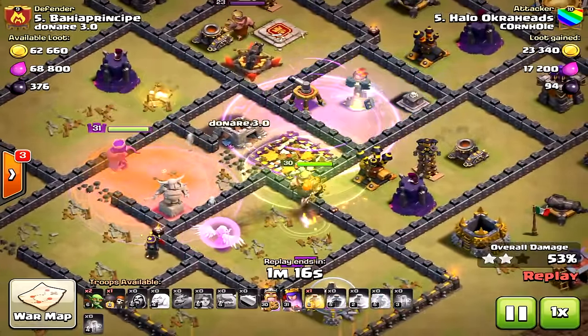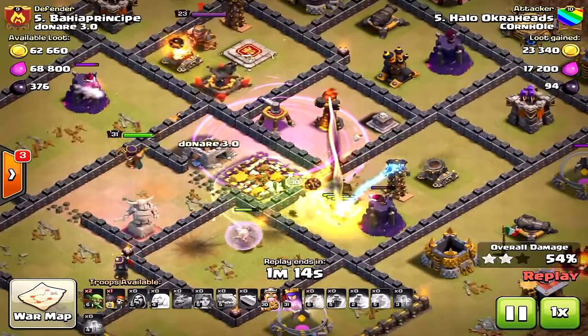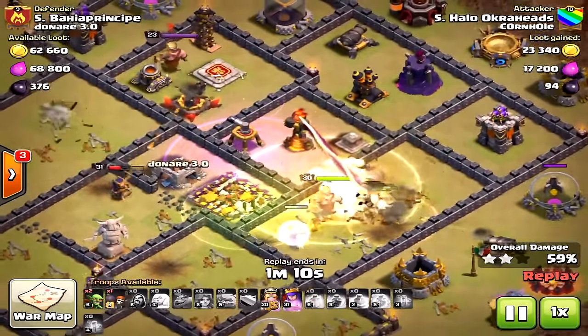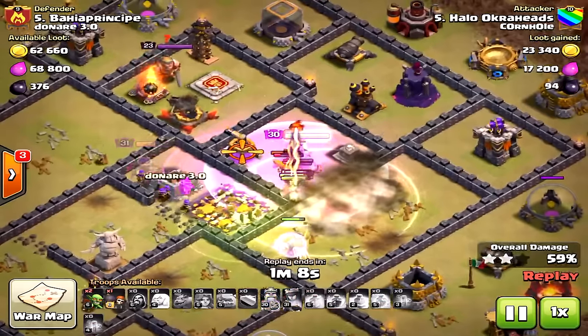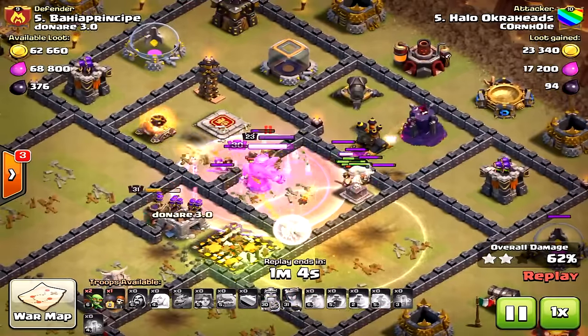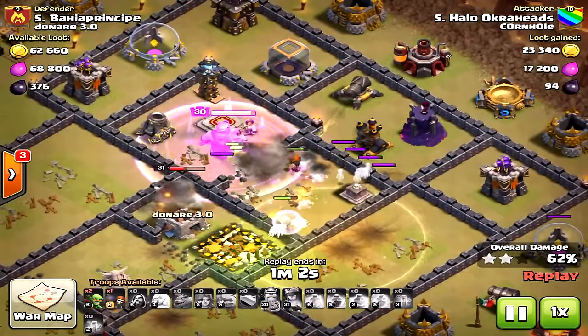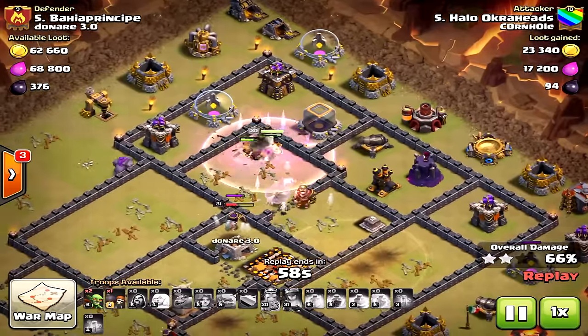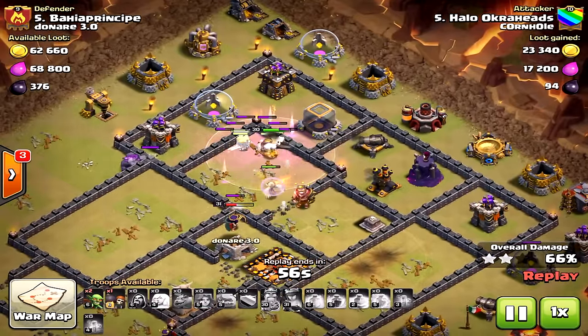The freeze was bad spell placement — I thought the Valkyries were going to path straight toward that inferno tower, but they didn't, which could have really caused doom. But the heal placement was perfect. I was very patient — a double giant bomb was saved by the heal spell. That's what I recommend: if you see a double giant bomb about to go off, that's when you drop the heal to save those Valkyries.